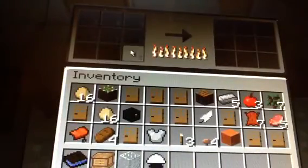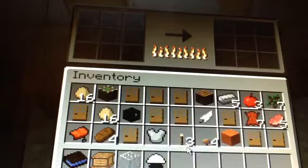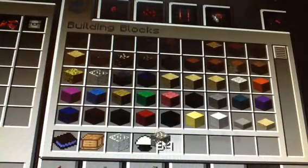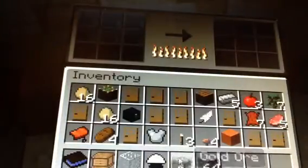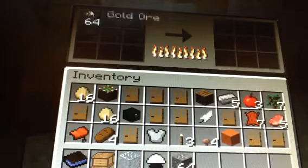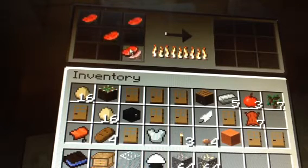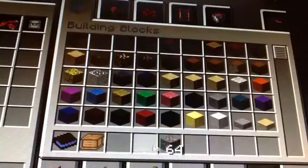Now we come to the oven. You can cook nine things at a time, which is really handy. I've got some raw pork — if I stick it in the oven in random places it'll cook all of them. We'll check back on that later.